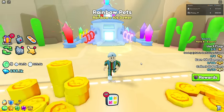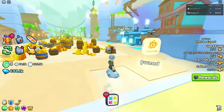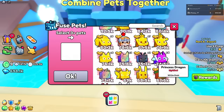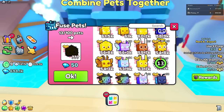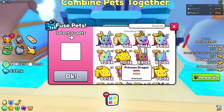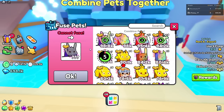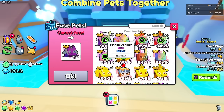We might not have enough yet and may need to do some off-camera grinding, but let's head to the fuse machine and check. There's still some randomness to this. I'm going to try my 13 rainbow cyborg dominuses first — let's just transform those into one pet since they're not good anymore. Then for the 19 prince donkeys in rainbow form, add all your prince and king stuff. Ideally you want 45 prince donkeys — if you get 45, you're set.